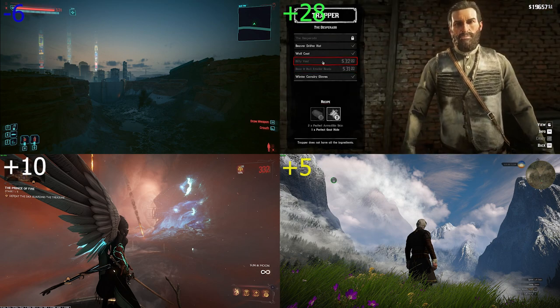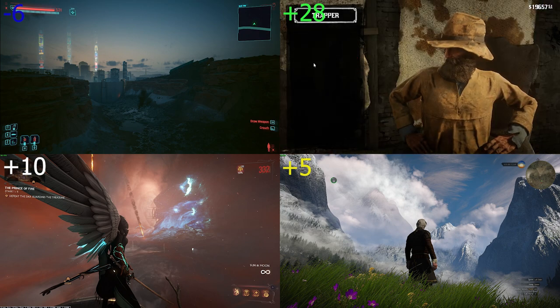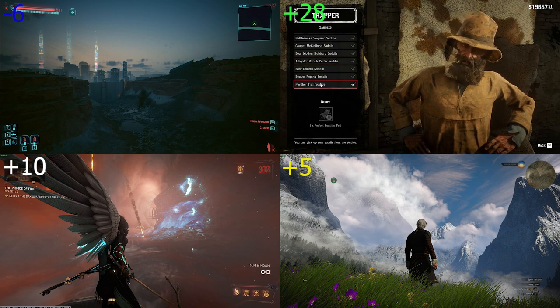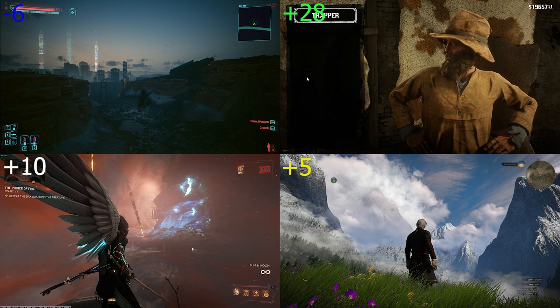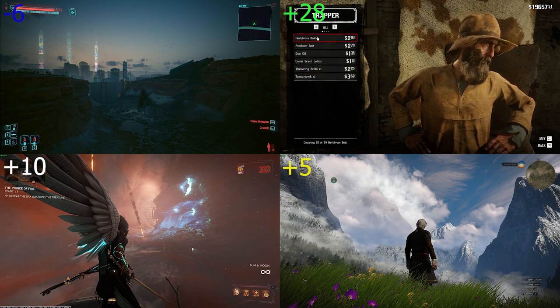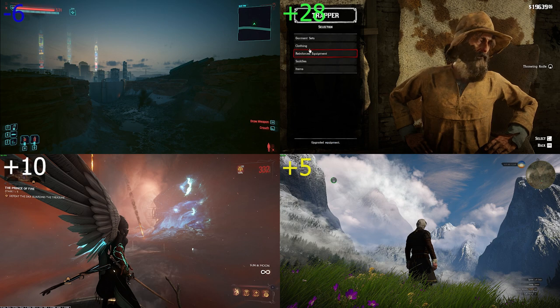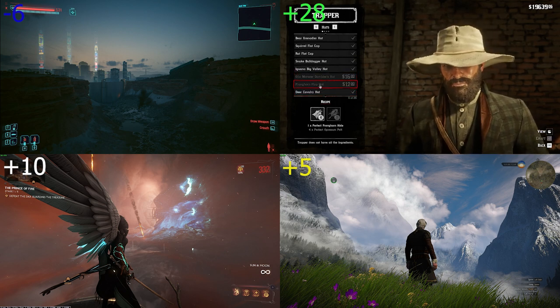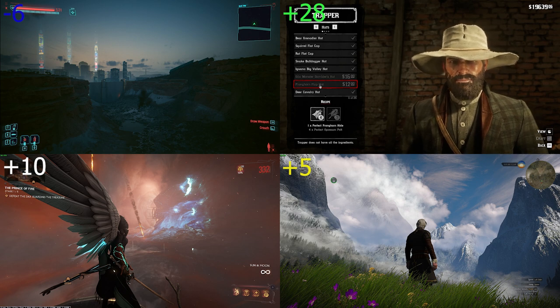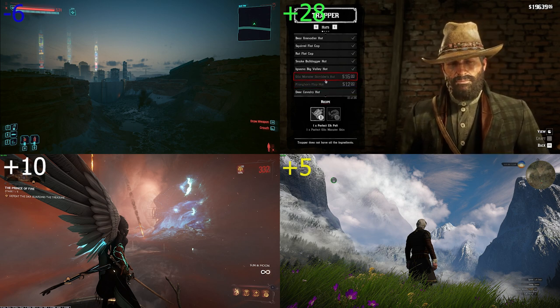Currency in Red Dead Redemption 2 is normal US dollars, and amazingly it's actually consistent — prices in stores stay the same throughout the game despite you having massive amounts of money by the end. The only price differences are based on your honor level, which is understandable. The amount of money is technically infinite but after collecting all gold bars, hidden chests, and valuables and completing quests, you can only earn more by selling or looting enemies, which takes a lot of time. Zero points, as it doesn't stand out from other games.